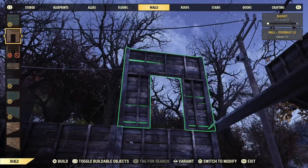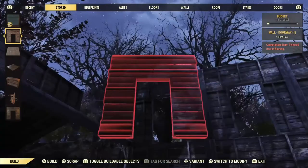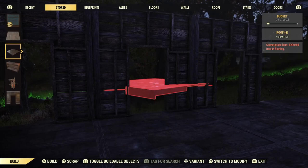We're doing the bottom part of the ship. I'm going to go ahead and put down the doorways, because the doorways make it float.